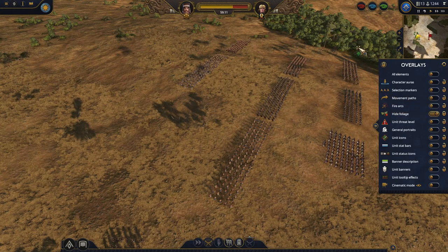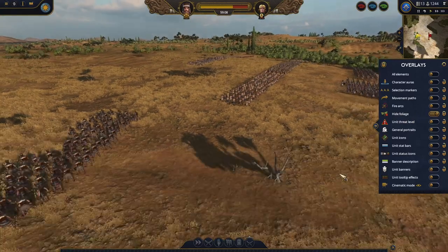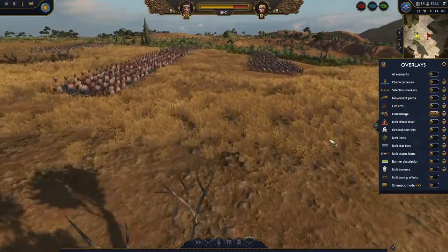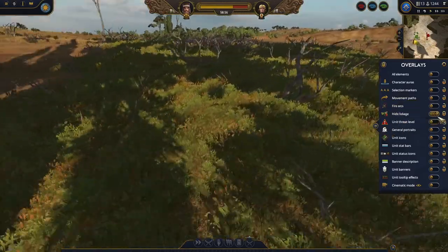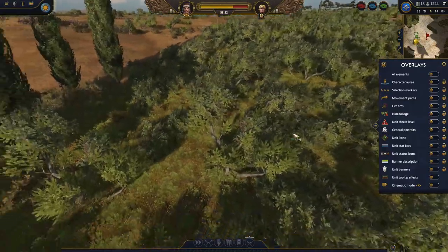Next we have hide foliage, which is able to transform the view. This is without hiding and this is with hiding enabled. Maybe in the forest we can see a bigger difference when it is hidden and when it's not hidden.